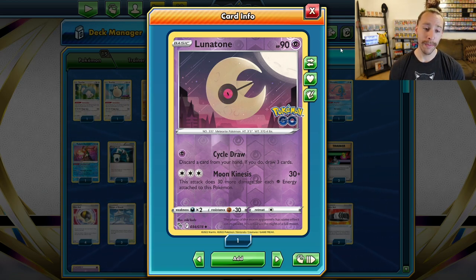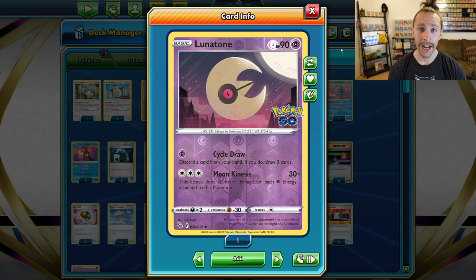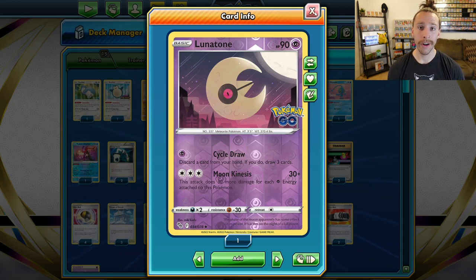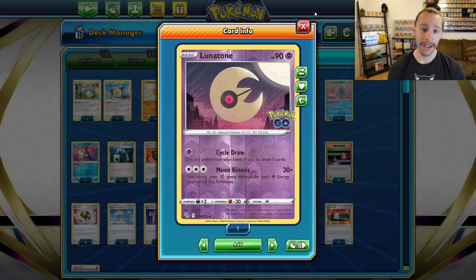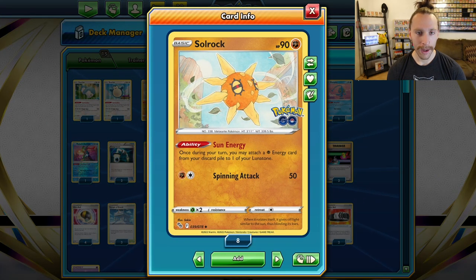You can hit for up to 30 more per energy. I've had the ability to get up to 10 energy on Lunatone and hit for 330 damage. But that's not the coolest part about this deck.